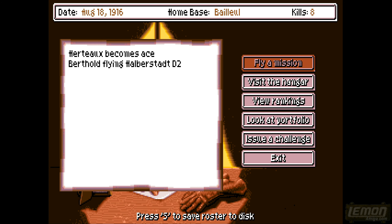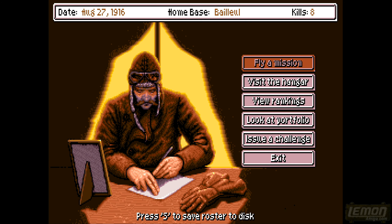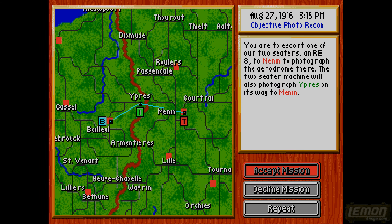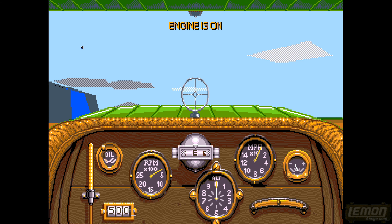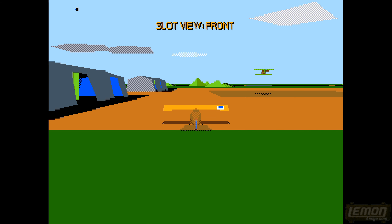There are tons and tons of missions in the game of which we're only scratching the surface. You just read the mission and go out and do it. You can decline missions too - nobody wants to just see a dogfight. I'm waiting for the Spad 7. There are three years of war, or at least two left - it ended in 1918. We've accepted another escort mission where we have to escort a bomber.